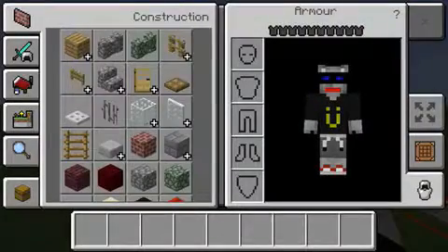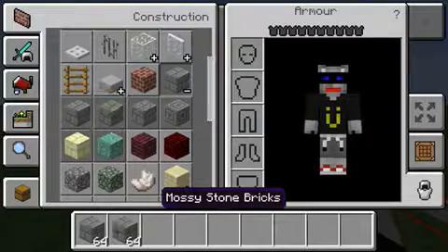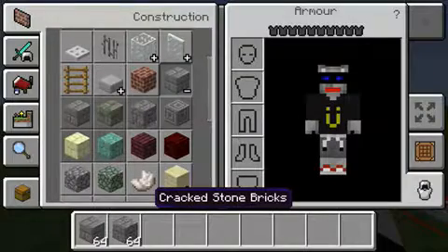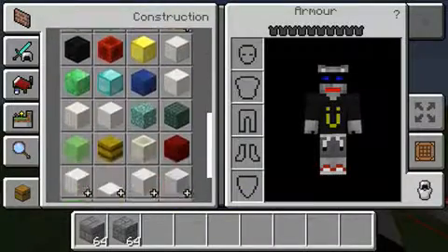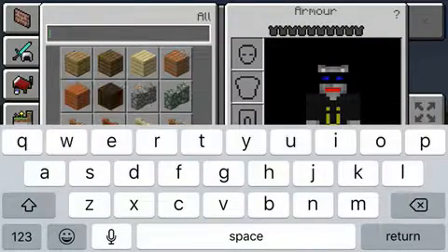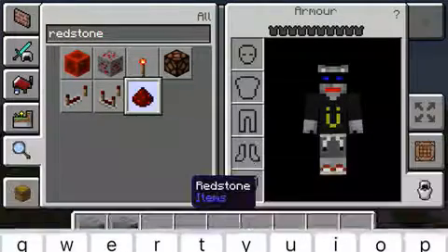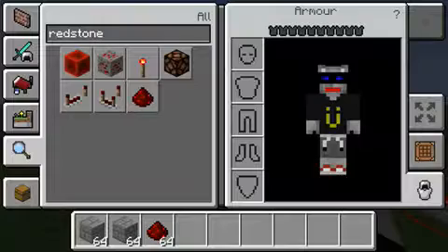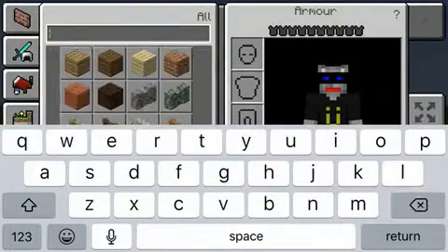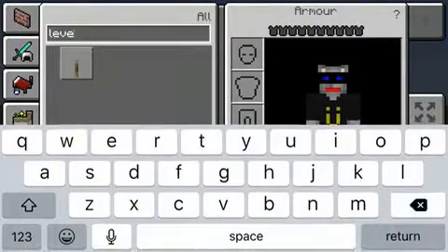Some things you're going to need: I use stone, but if you want to make it look good, use stone brick and mossy stone brick — or cracked stone brick. And then you're also going to want some redstone, a lever, and some redstone lanterns.